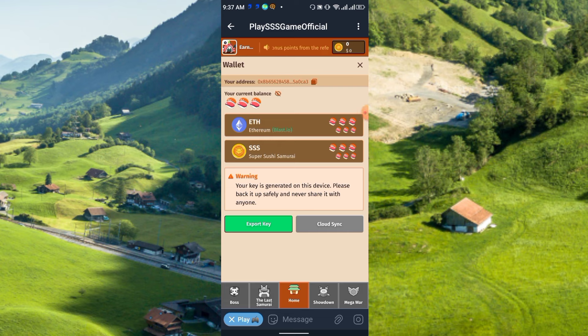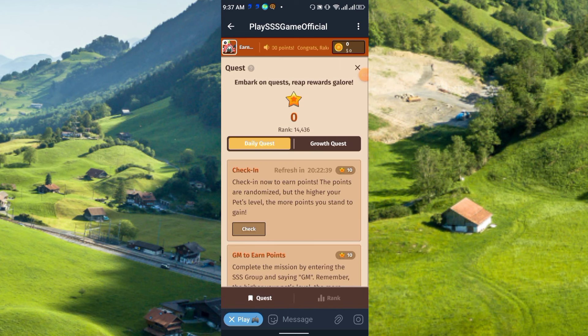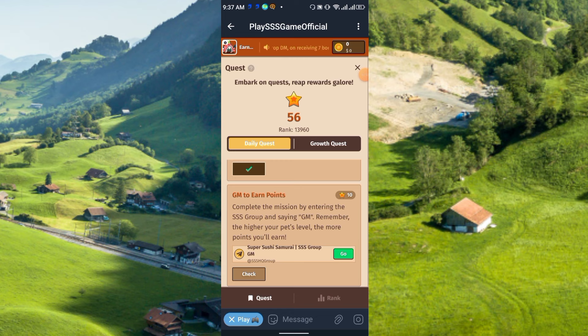Now go to the Quest section to collect the daily check-in reward. Click Daily Quest and then click Check-In. Within an instant you will receive 56 points. This way you can collect points daily. You can also do GM to earn points again — just click Check and it completes successfully, earning you more points.